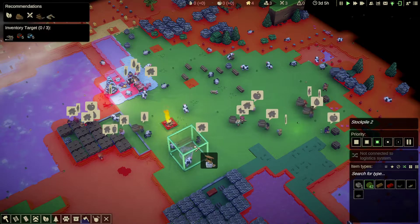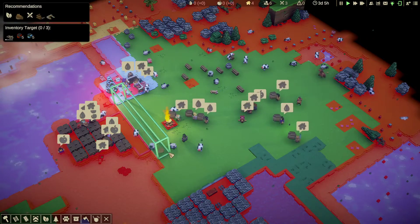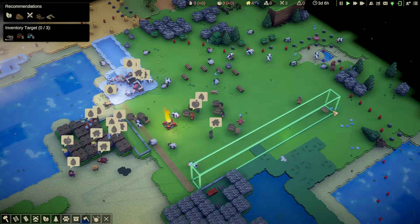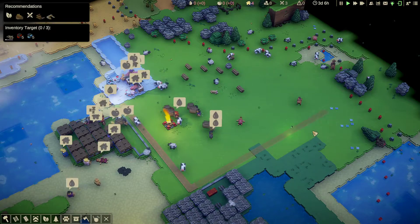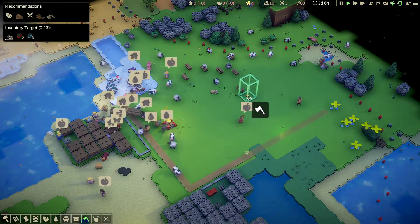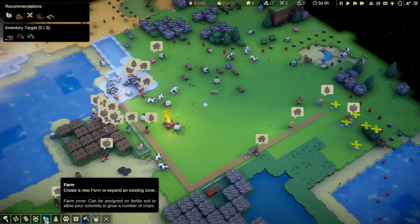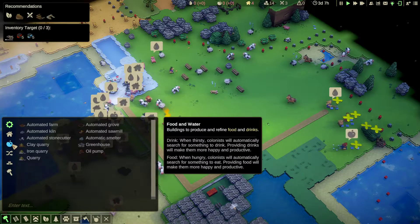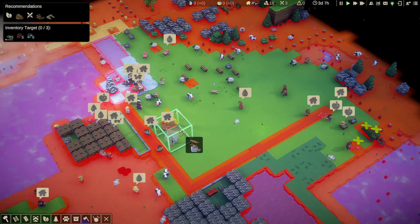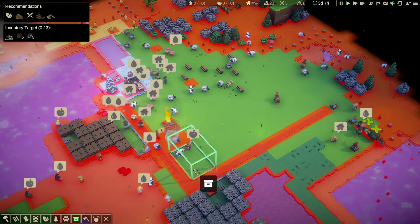I need roads as well actually. Let's do roads first - mud of course. And a road to there. Let's gather up all of these - two of them. Now let's do the well. And then do some food. Put the well near the campfire. Do a stockpile for the water, just a little one to start with.